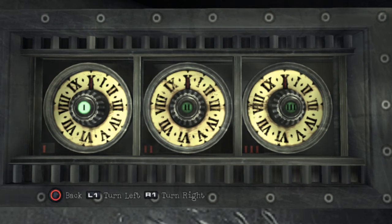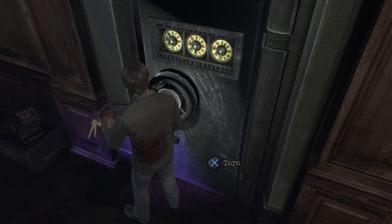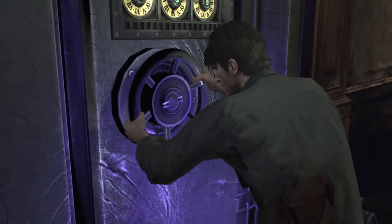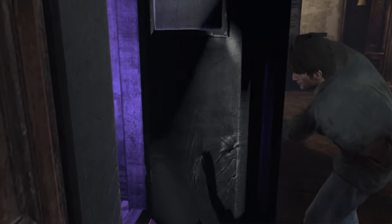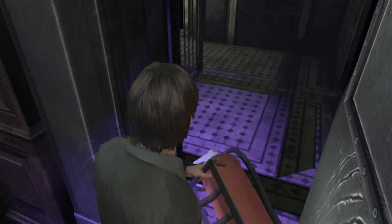The password is either 691 or 961 - they left it a little bit ambiguous. Let's go with 691. Not it. So this one's nine, this one's six. I'm a little bit scared about what's going to be in there. There's claw marks - but maybe that means there's nothing in there because it couldn't get inside. There's claw marks on the inside too.